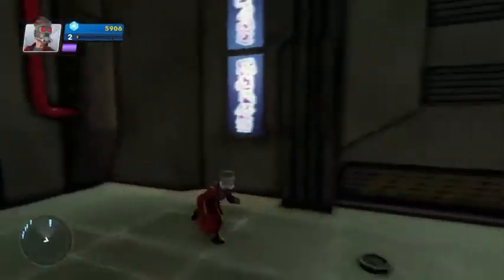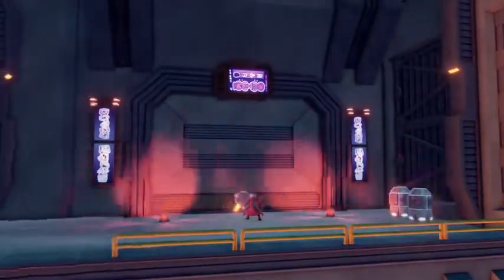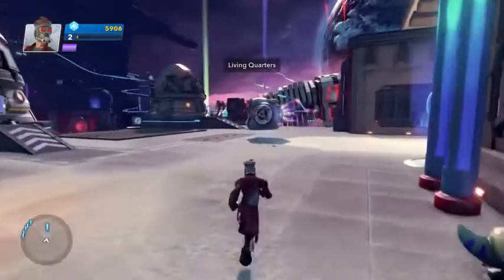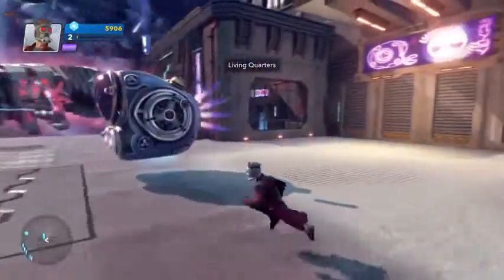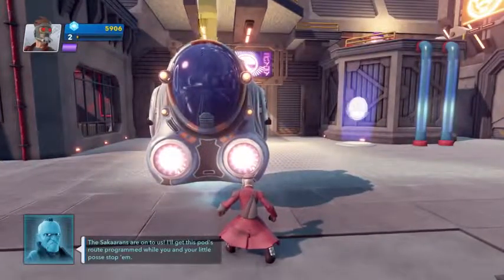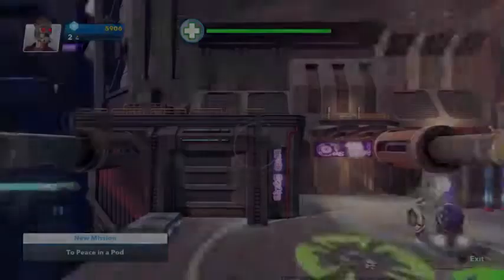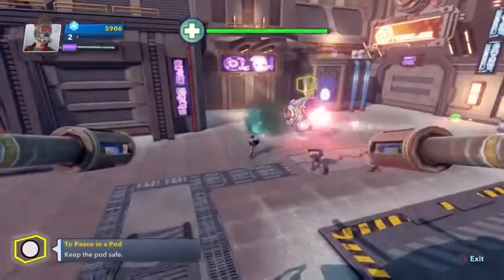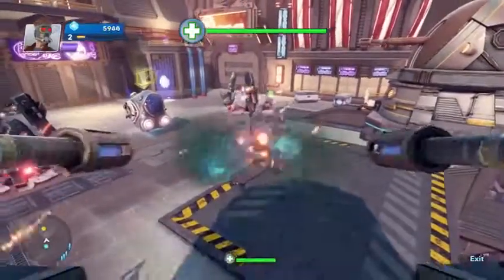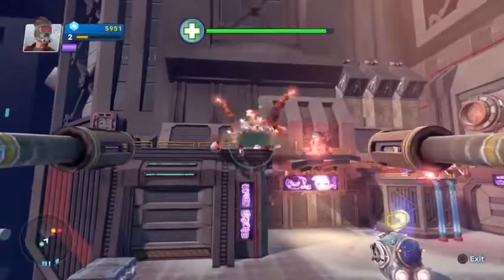We got this - jumping down, Yondu, take me to your leader. The Sakarans are on to us - 'I'll get this pod's route programmed while you and your little posse stop them.' I can do that. Health bar engage - defeat all these guys. Back in the NTR. As he prepares the pod we're fighting enemies near and far. They're everywhere - I wanted to see Star-Lord's turret ability. Big boy with a mean mug, leave us alone. We've got 25 seconds to go, this onslaught's just gonna keep on going.